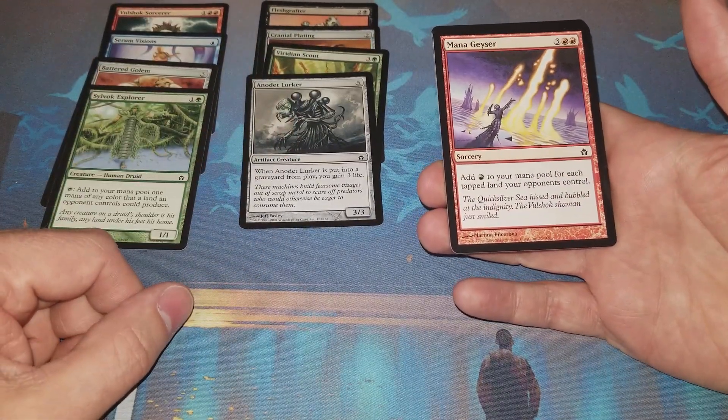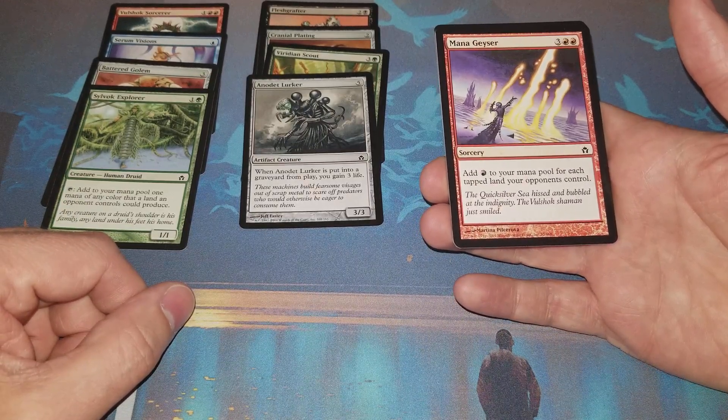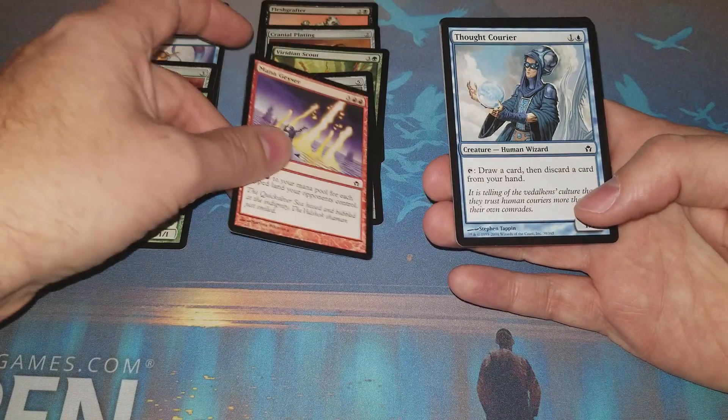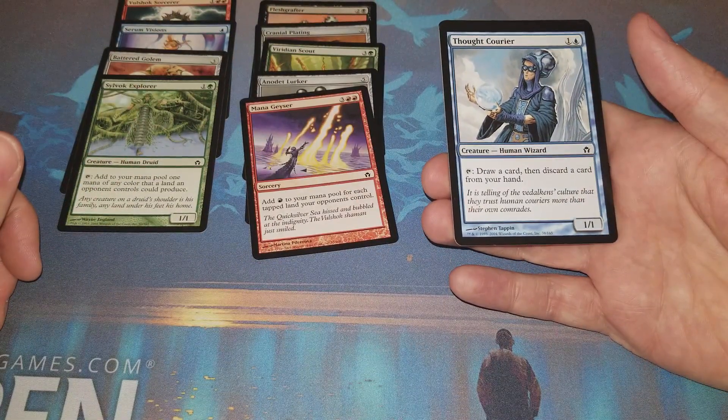Mana Geyser - I've had friends trying to build decks around this in EDH, it's pretty interesting. You add red to your mana pool for each tapped land your opponents control, which in EDH can be a lot. But it's five mana so it has to be a lot.